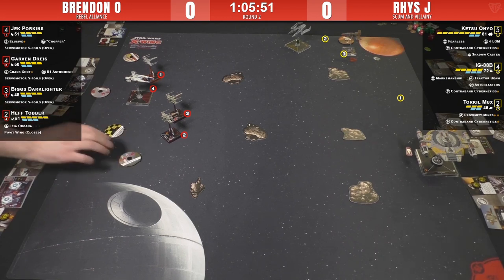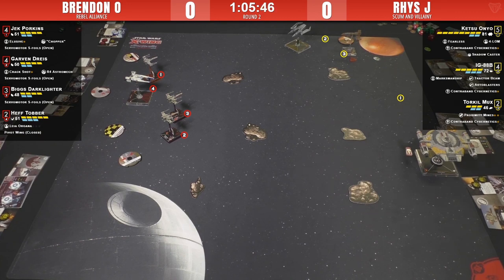With the IG title, you can track your first shot and pull an enemy in, but only if you miss. So you can't do shenanigans like pulling them in and then using the Auto Blaster - though there are still lots of shenanigans to be had. If you miss you can use a secondary weapon, so you could use Tractor Beam twice and put someone on a rock. Also, Ketsu can tractor anything on the field with her ability and the Shadow Caster title - she could absolutely put Hef on a rock. Brendan has to be careful with Jack coming in.